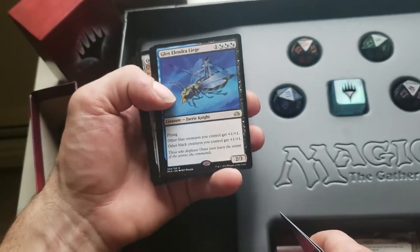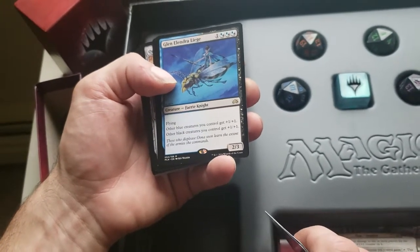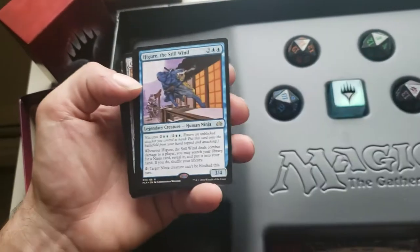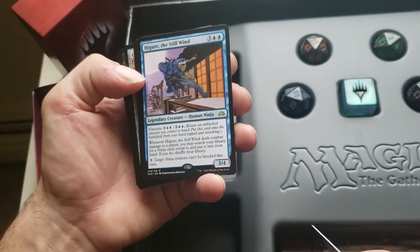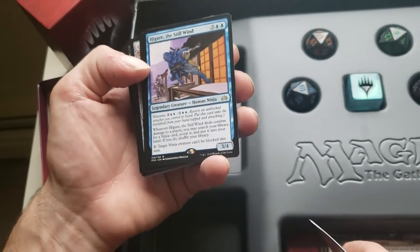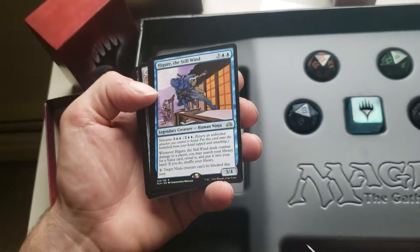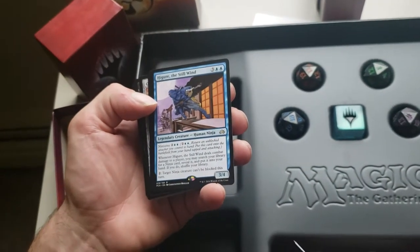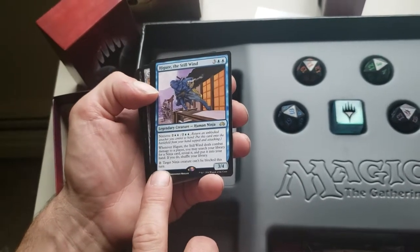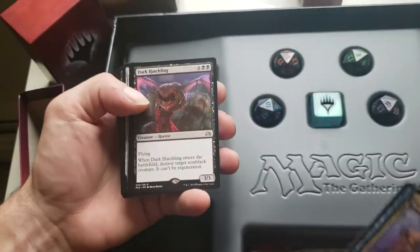Glen Elendra Liege — fairy knight, 2/3 flyer. Other blue creatures you control get +1/+1, other black creatures you control get +1/+1, so if they're both they get two. Higure the Still Wind — another legendary ninja with a Ninjutsu ability. Whenever Higure deals combat damage to a player, you may search your library for a ninja card, reveal it and put it into your hand. And a two colorless land ability: target ninja creature can't be blocked this turn — not even a tap ability, you can do that multiple times.